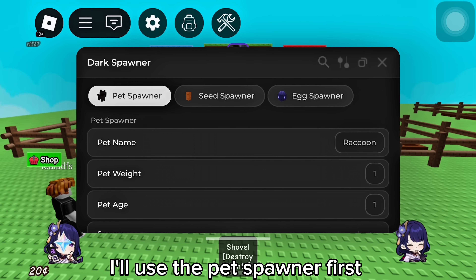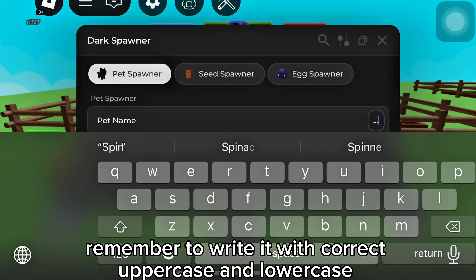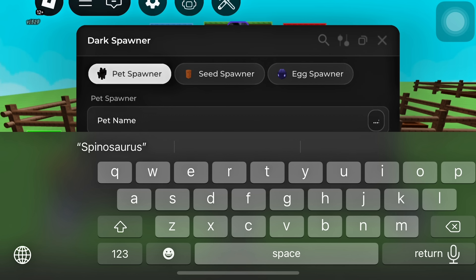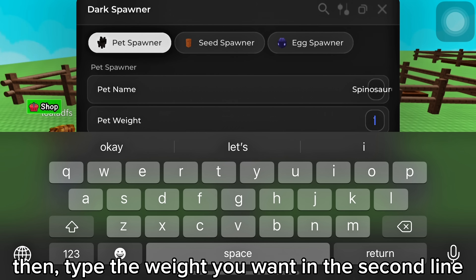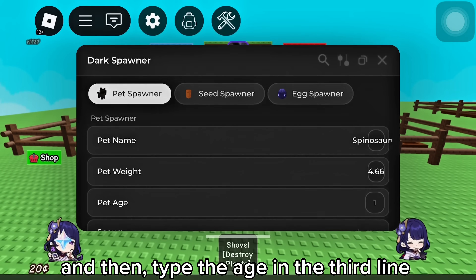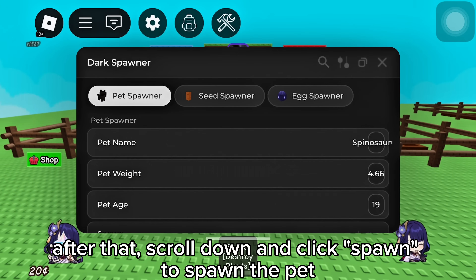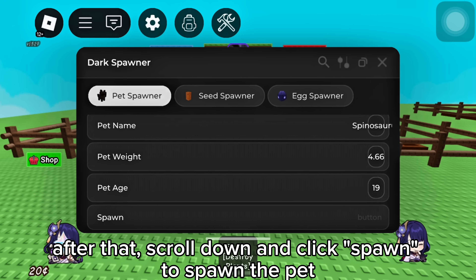I'll use the pet spawner first. Let me spawn a spinosaurus. Type the name in the first line — remember to write it with correct uppercase and lowercase. Then type the weight you want in the second line. You can spawn a huge pet if you want. And then type the age in the third line. After that, scroll down and click spawn to spawn the pet.